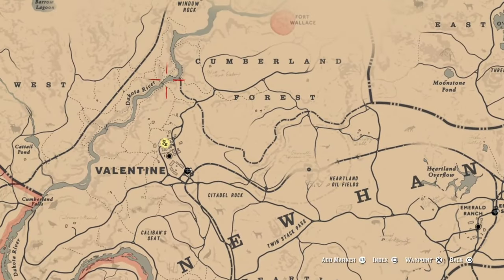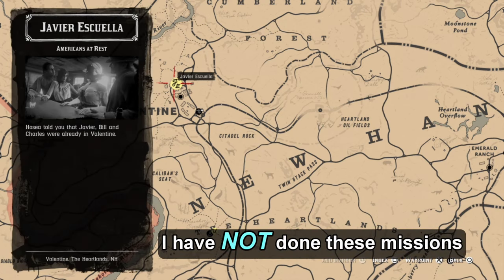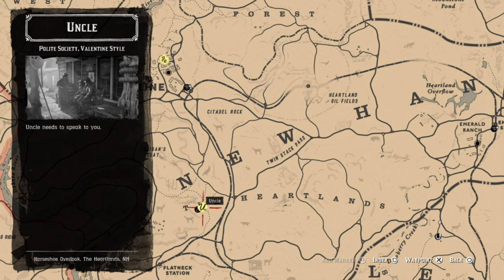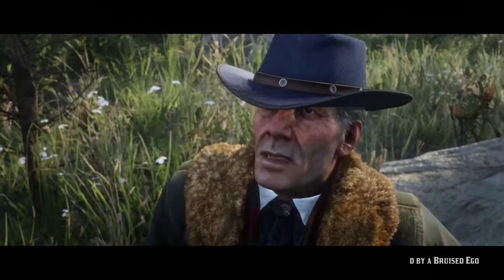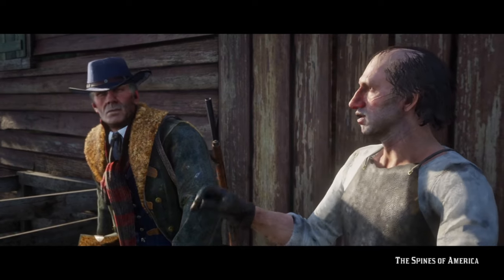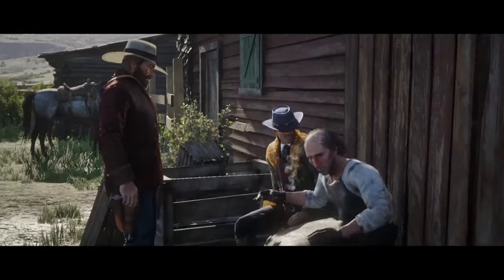Let's look at the missions I've done. This is the Javier Escuela mission in Valentine where you beat up the guy in the street — you don't need to have done this. This is the Uncle mission where you ride into town — I haven't done that one either. What I have done is gone hunting with Hosea, which opens up the stable. I also did the mission where you steal the stagecoach to open up the wagon fence — it seemed like the lady would not spawn until I did that mission.